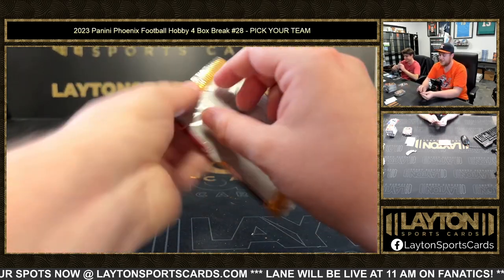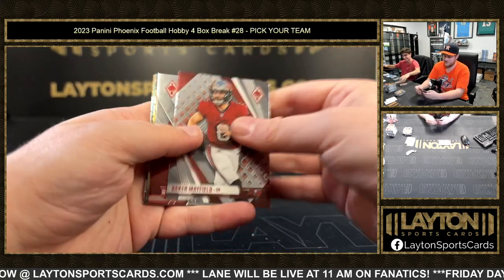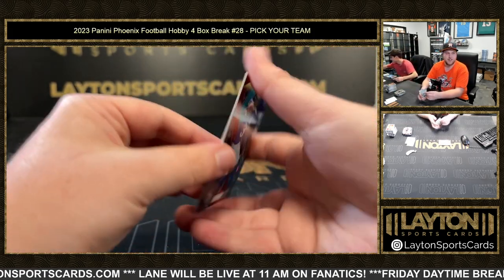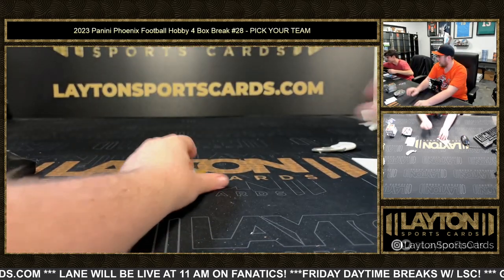Bacon all day, any day. Jake Moody. Silver Derek Carr. Nice. Jordan Addison fire and ice rookie. 250, 29 to 50 for the Vikings, and Chris Olave.